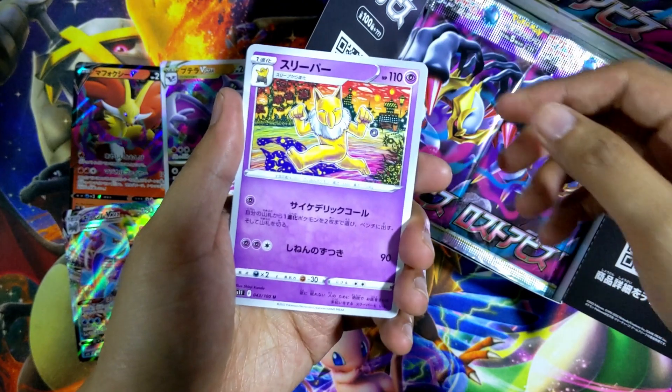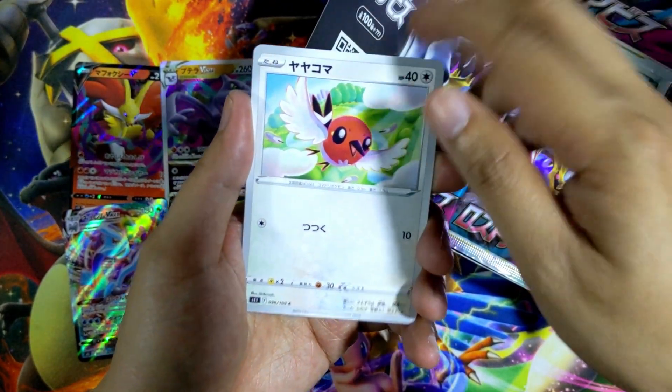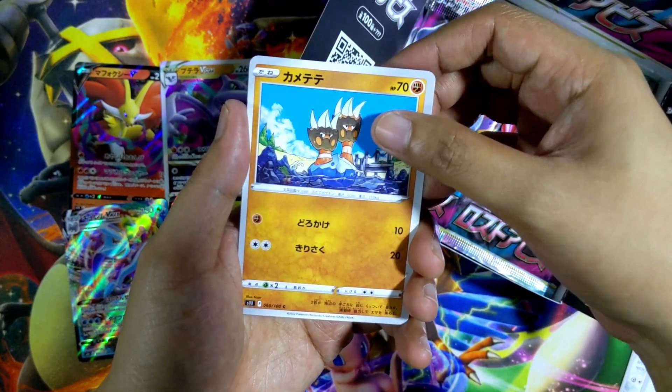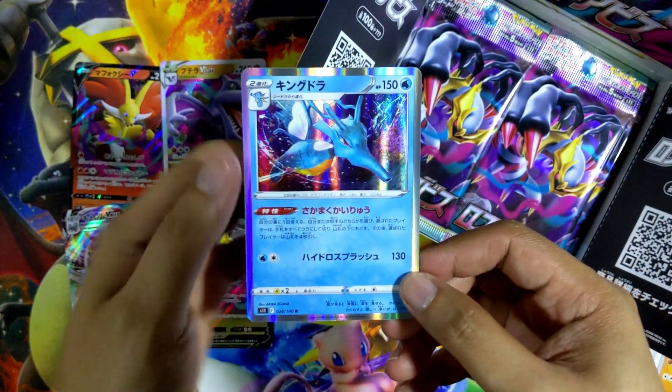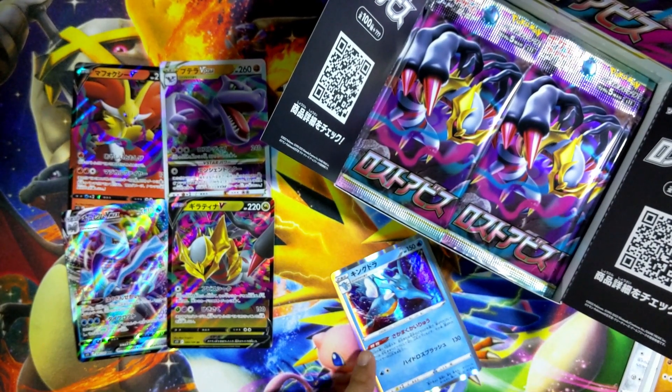Let's see what's in this one. We have a Hypno, Beldum, Fletchling, and I can't remember if this is Binacle or Barbaracle. And the last card is — ooh, our first holo rare! A holo Kingdra, that's nice. I will put this in its own pile.